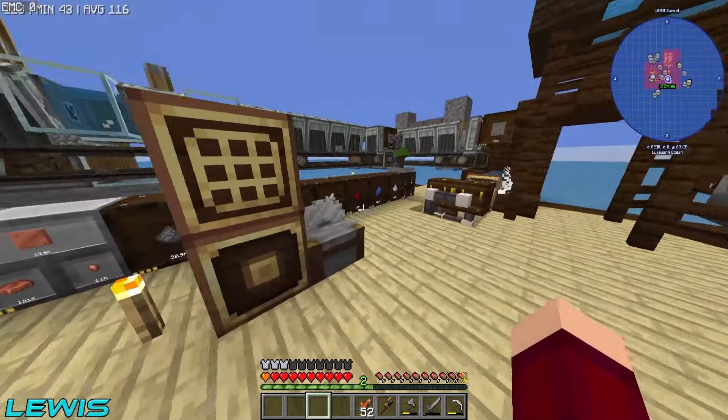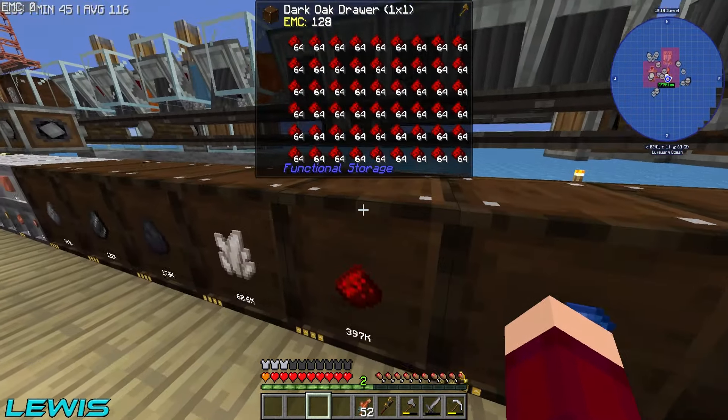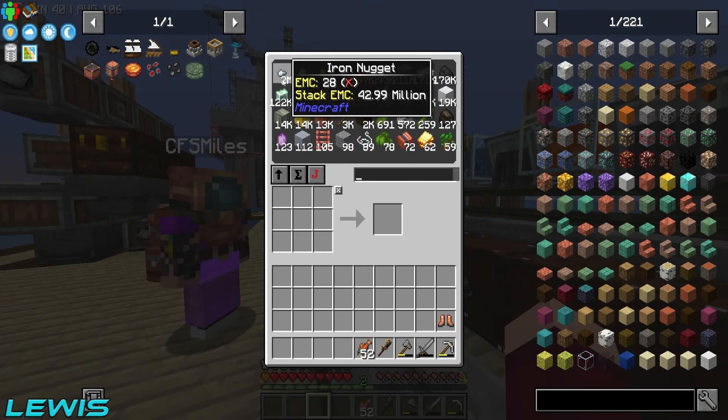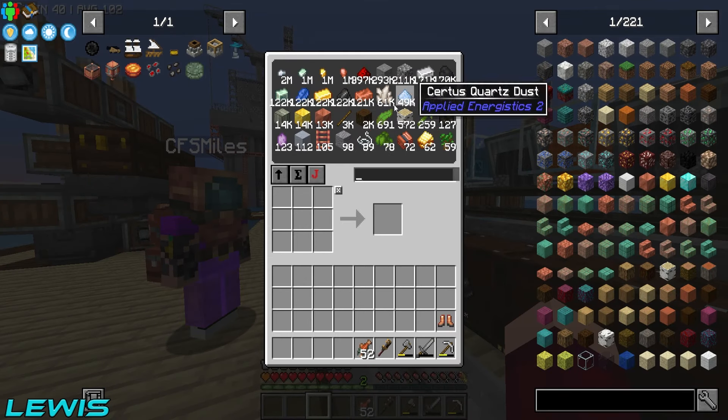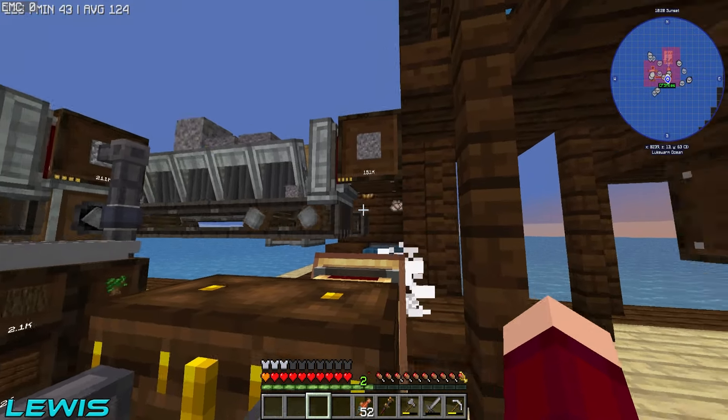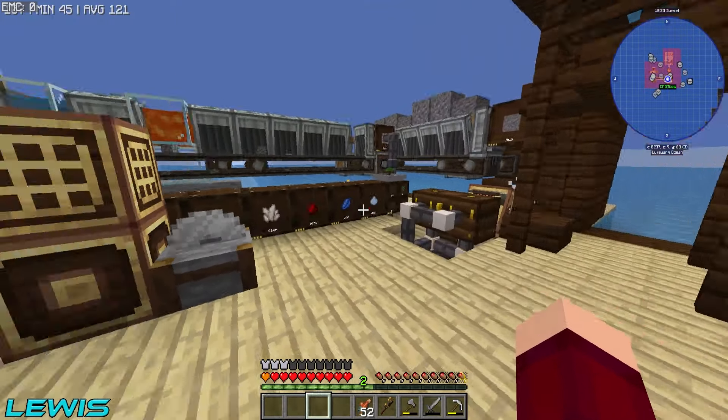We've got 170k iron, 400k redstone, and if you look in the system you can see about two million iron and two million nuggets. It's churning out pretty fast — just printing money all the time. You've got to love it, it's amazing.